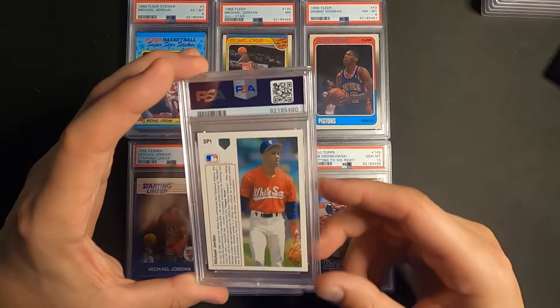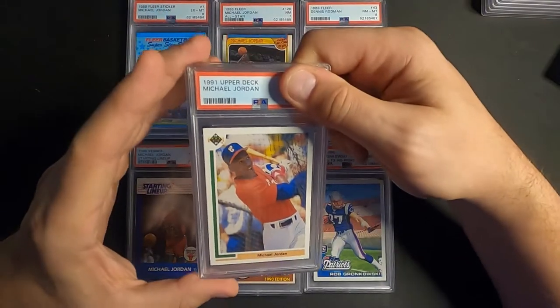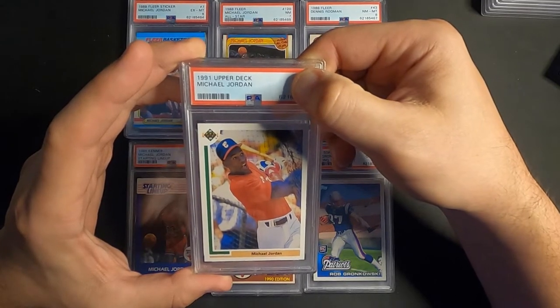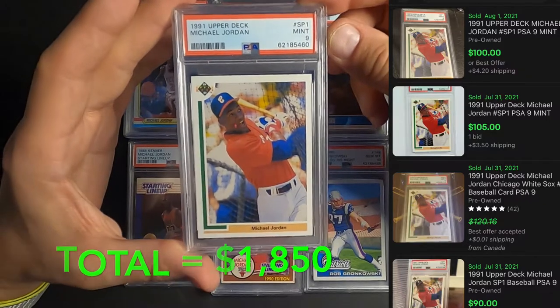Next one up is the SP1 Michael Jordan baseball card, Upper Deck 1991. It's off-centered so I didn't think it was gonna go 10, but we will take a Mint 9. Happy about that.